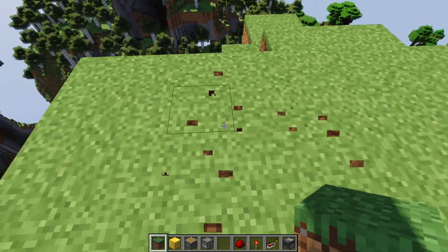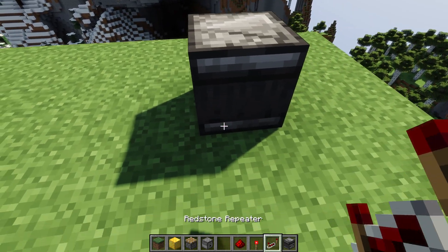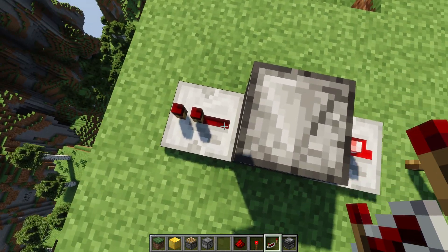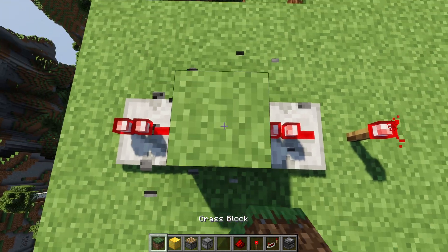It also, just like a transparent block, will not allow you to send a redstone signal through it. So if we use a repeater to send it in, it will not go out on the other end, whereas an opaque block would.